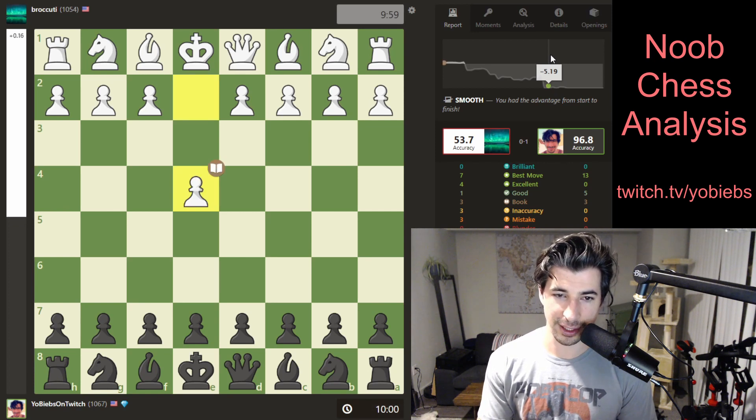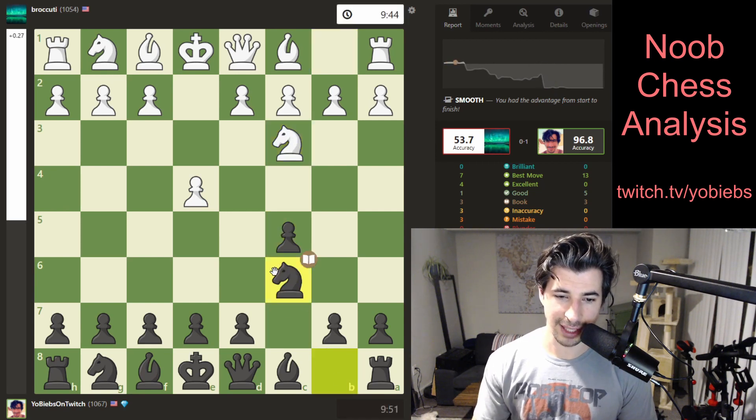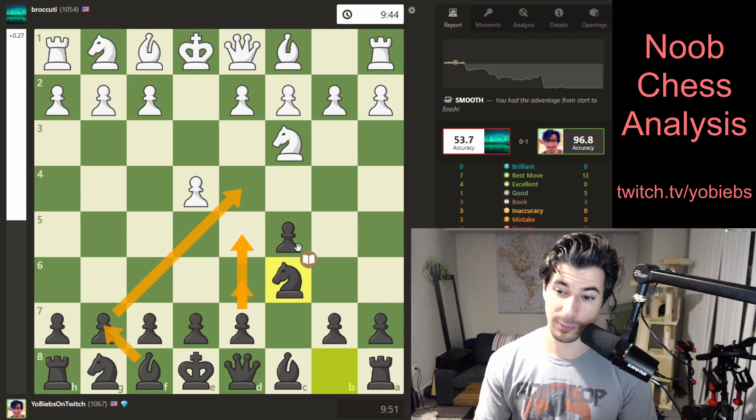I'm not going to go through every move for the accelerated dragon, but I'll just go over the main idea, which is basically to get your knight out quickly and then develop your bishop as quickly as possible. It's called accelerated because your d pawn can go out to d5 in a single move instead of going up within two moves. So that's why it's accelerated.